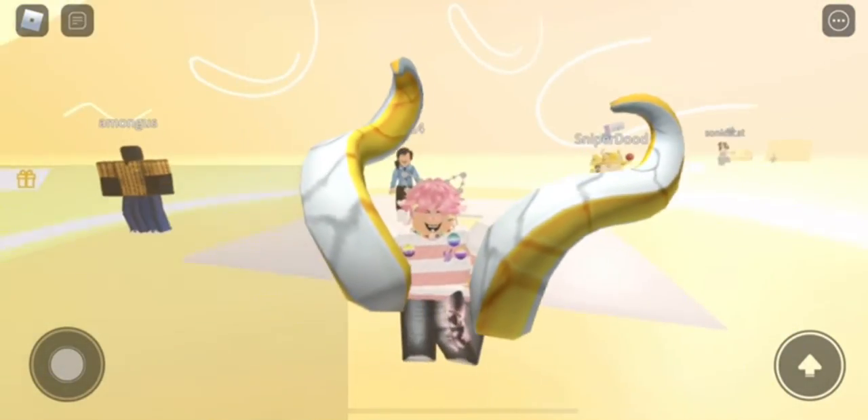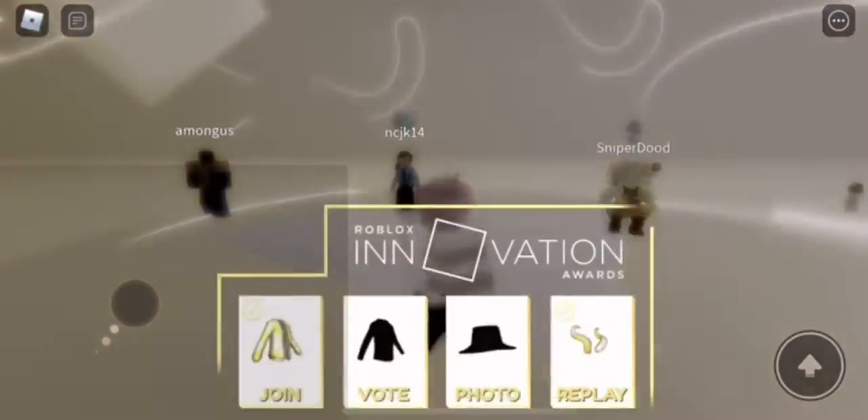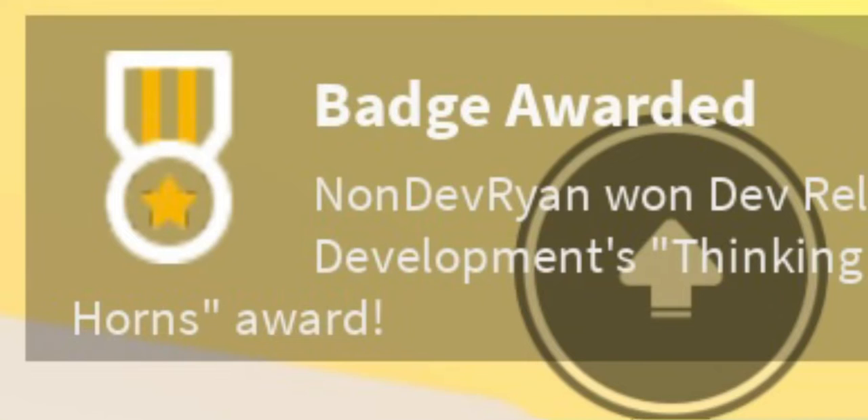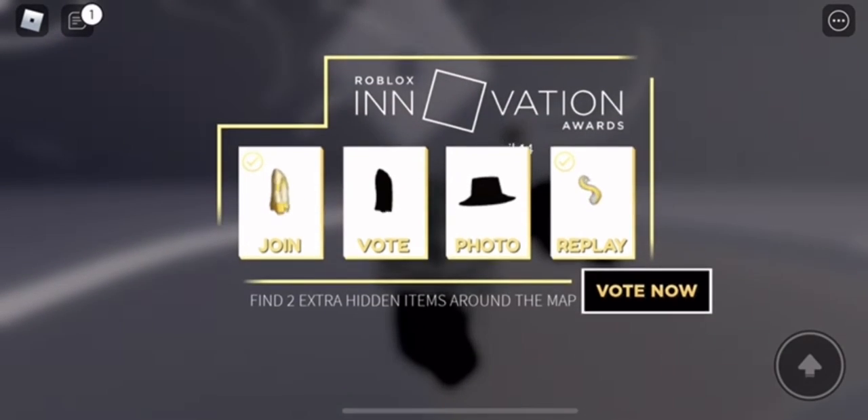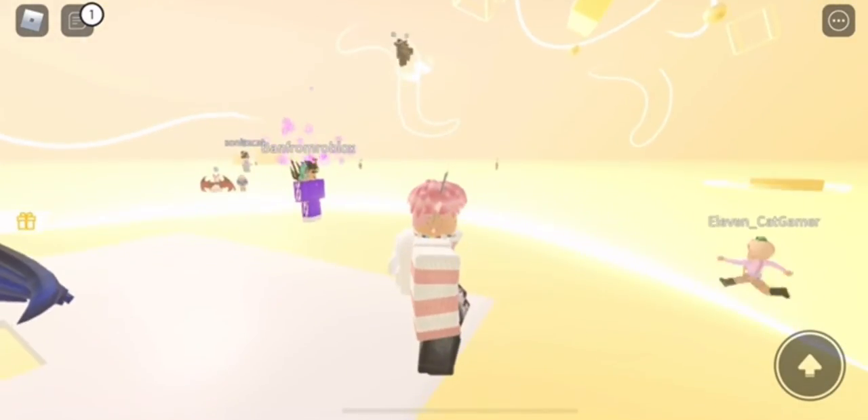In this video I'm showing how to get golden white curved horns. You just need to rejoin the game and you should receive a badge at the bottom of your screen. As you can see, I now have it after rejoining. It's that simple to get this item — just rejoin the game after you join and you'll get the horns. Pretty simple and easy.